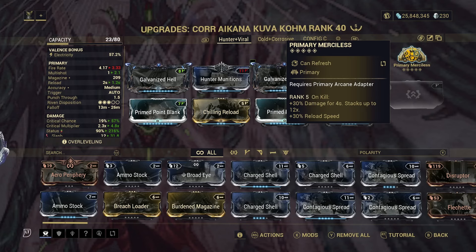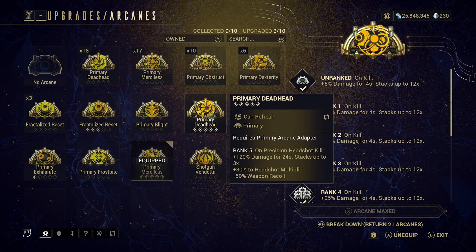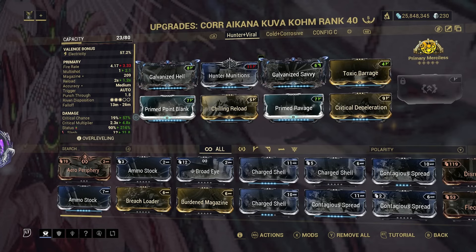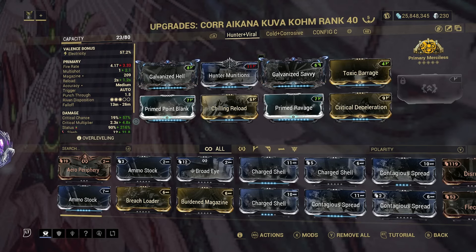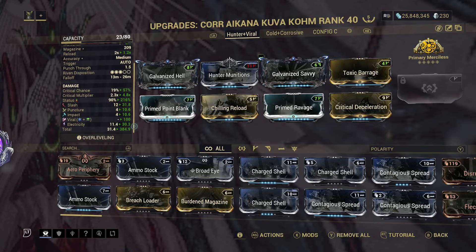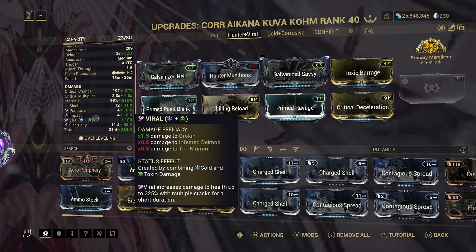Primary Merciless procs on kills giving us an extra 30% damage that stacks up to 12 times. If you wanted to you could swap out Primary Merciless for either Primary Deadhead or Shotgun Vendetta, but I will be using Merciless for the bonus reload speed. On the left hand side we have a 57% critical chance and a 4.8 times crit multiplier with a 216% status chance.